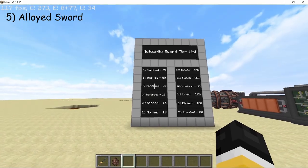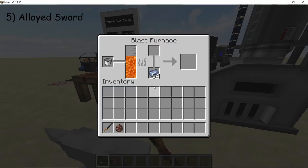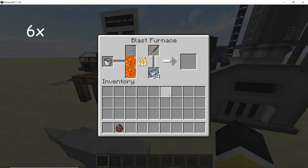For the fifth variant we have the alloyed variant, giving us 50 attack damage. For the alloyed variant we come back to the blast furnace again. Place down your hardened meteorite sword along with a cobalt ingot in a blast furnace and once the processing is done you will get the alloyed meteorite sword.